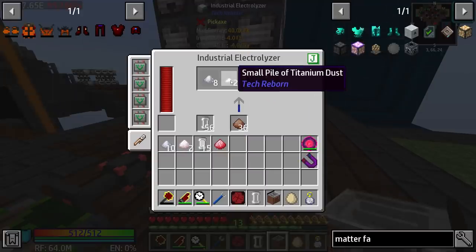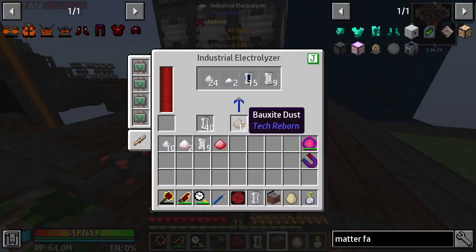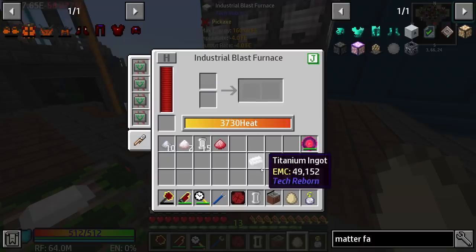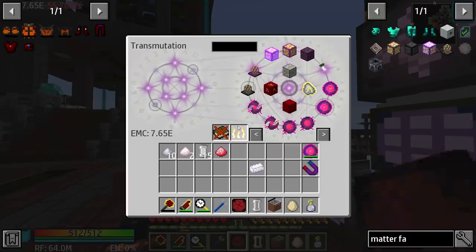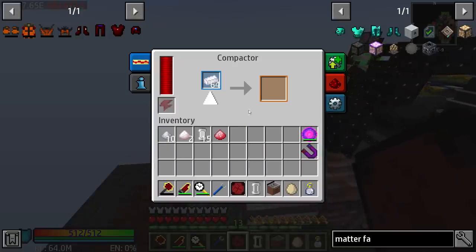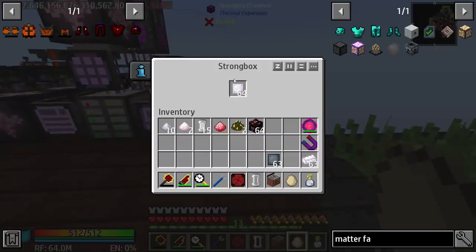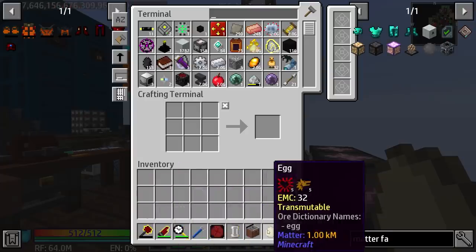That will give us the small piles of dust we need to turn into titanium dust. Throw that in there, take out our power, give it a little boost, and that will make our titanium super fast. This is how you get the no-you-matter — well, this is how you get the mass fab to create that anyway. This has EMC, which is great. We're going to throw that over here into the compactor, which is going to generate a few things for us. Now we have all our titanium plates. We'll strong-box one of those, and that should give us access to everything we need to make the mass fabricator.